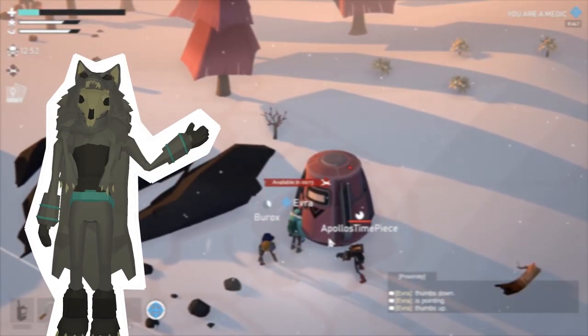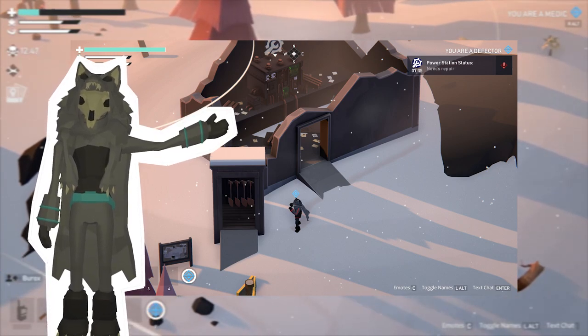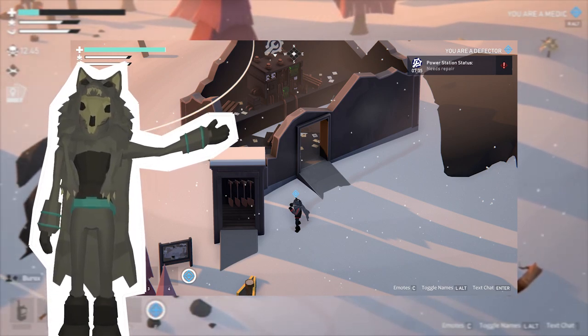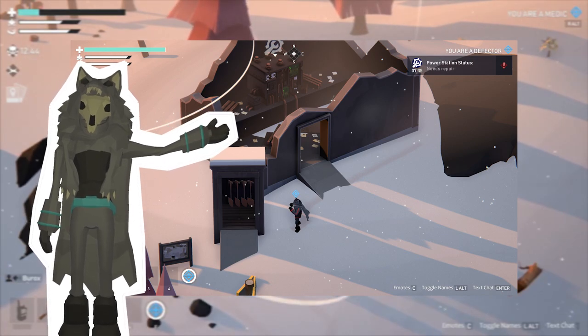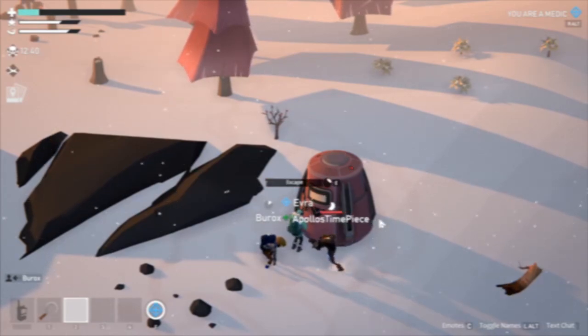Now back to the other objective types. Excavation will have you venture out using pictures given from the picture board and a shovel beside it. The shovel allows you to dig parts up when you reach the corresponding location — collect all four and it'll be complete. However, be warned: traders love to camp these spots.